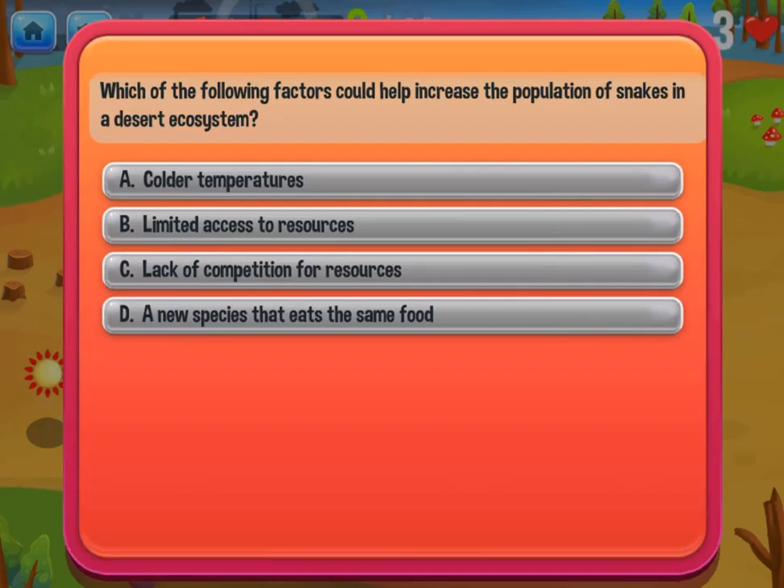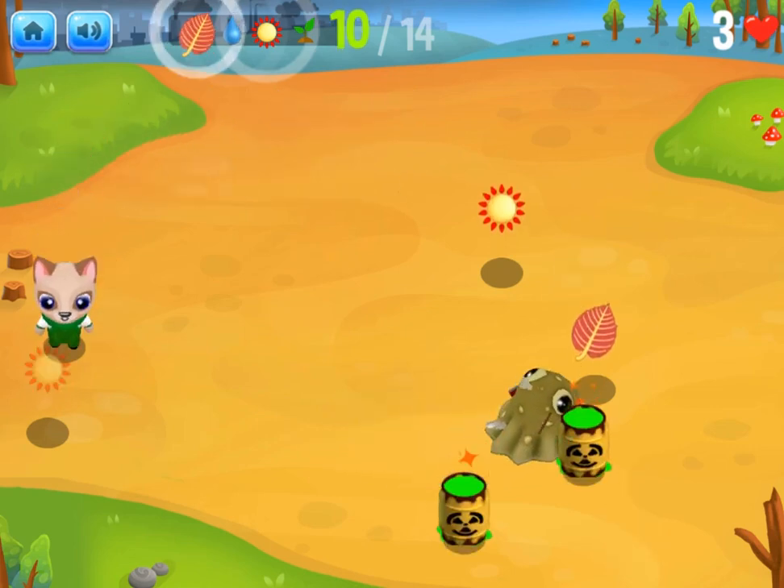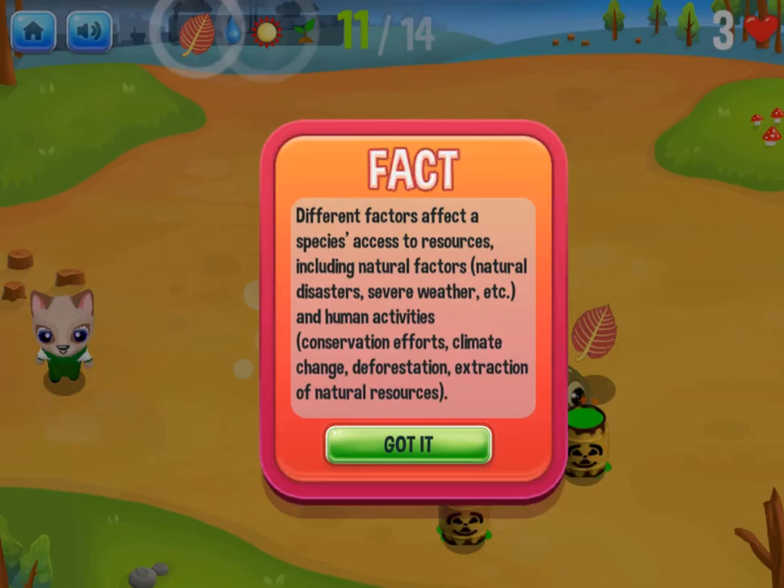You will play as a cat collecting resources like sunlight, water and food. You must use the arrow keys for movement on the map to collect all the necessary resources.